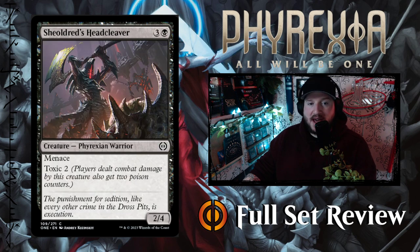Then we've got Skrelv's Head Cleaver — this guy is terrifying. Three and a black for a 2/4 Phyrexian Warrior with Menace and Toxic 2. I love a good Menace and poison counter combo — very cool. I'm not foaming at the mouth, but I like it.